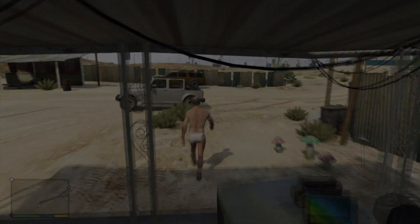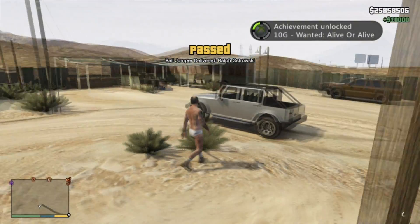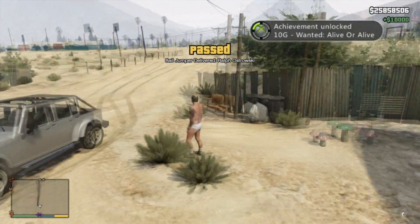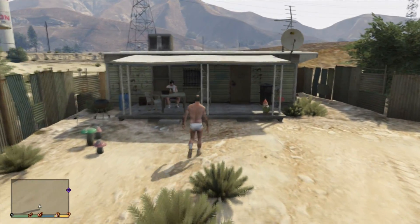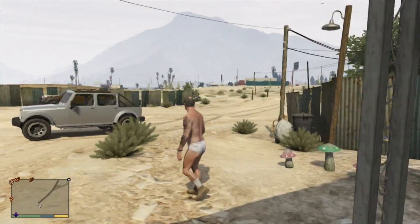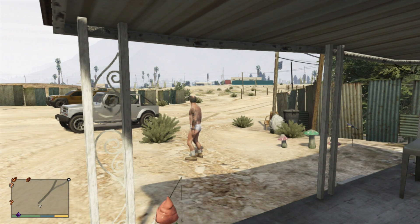There it is — the 10G achievement unlocked: 'Wanted Alive or Alive.' You also get $10,000 for doing this, and that target was Ralph Ostrowski. That is how you do this achievement, guys. I hope you've enjoyed the video. Give me a like and a subscribe to support and keep up to date with all the best Grand Theft Auto 5 content — there are lots of glitch tutorials.